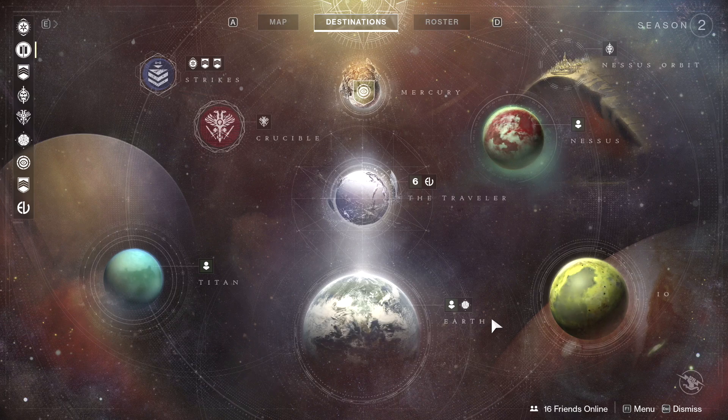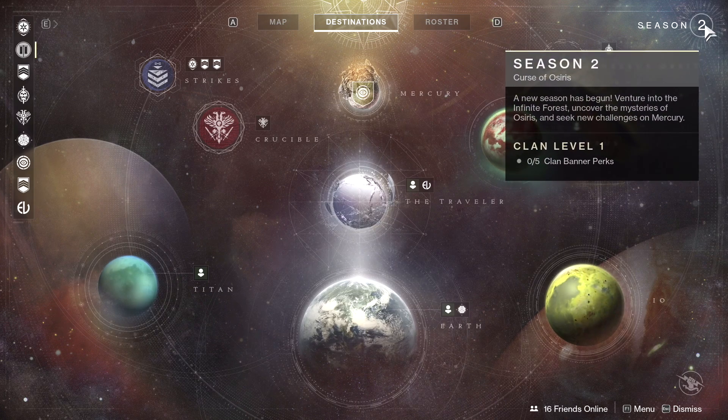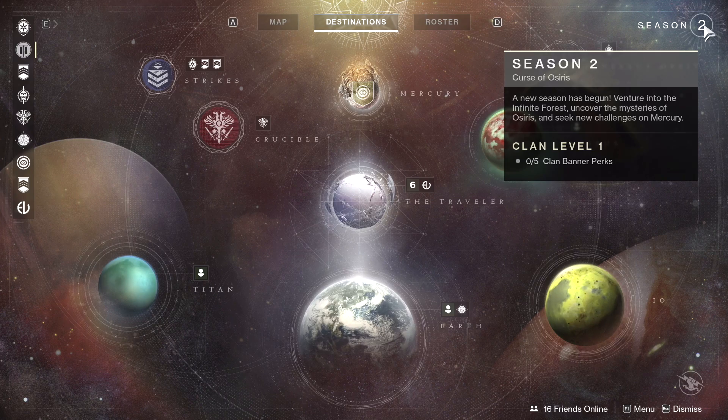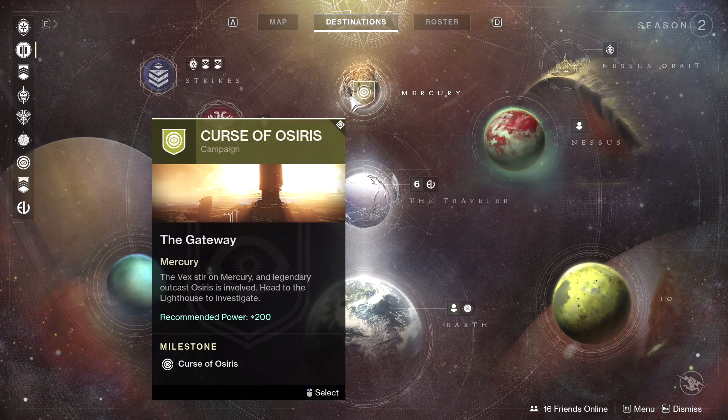Alright, so first up, let's take a look at the new director. We have Mercury now as a destination, and of course this is where you're going to begin the Curse of Osiris campaign. Also in the upper right hand corner, we have an indicator showing us that it's season 2. It also shows you which of the clan perks you have currently unlocked.